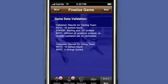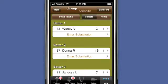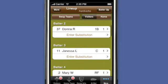As you can see, the visiting team is missing a center fielder. When I switch to the visiting team's lineup, I see right away that I have two catchers.